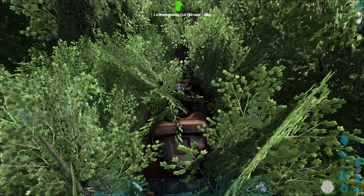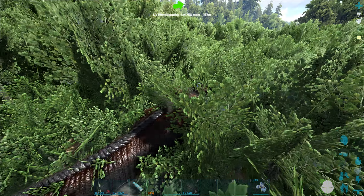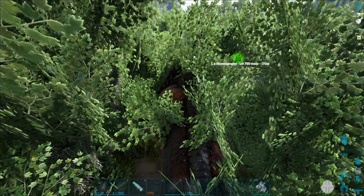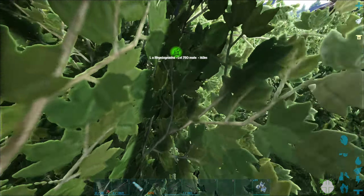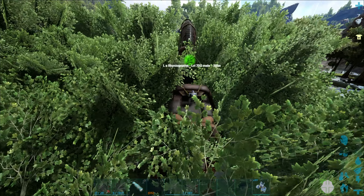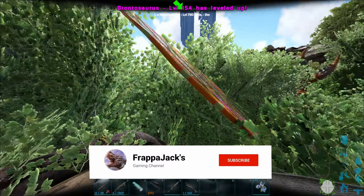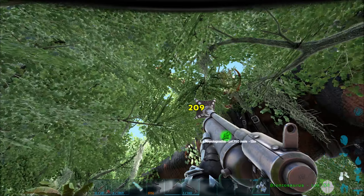Once you've found your Rhino Ganata, make sure it's male, otherwise you cannot get the pheromone from it. You need to approach it mounted on your creature. Bring something like a shotgun as well, as you are going to need to kill this creature to get the pheromones out of it. Once you've got up to it, you can just dismount your Bronto and net your Rhino Ganata.